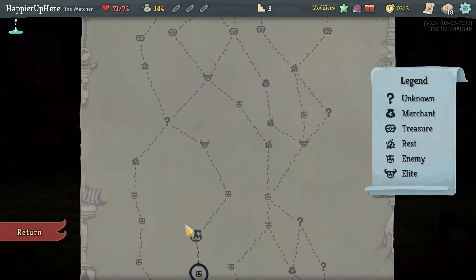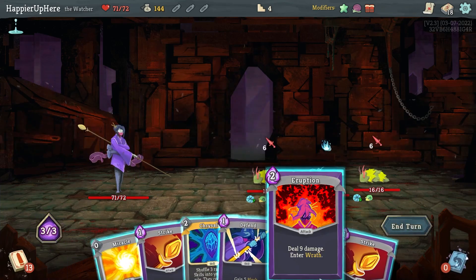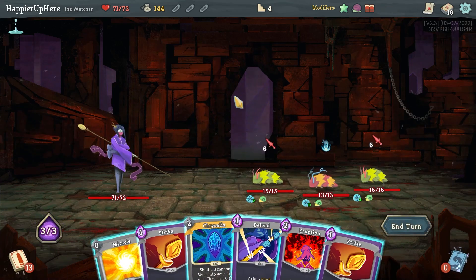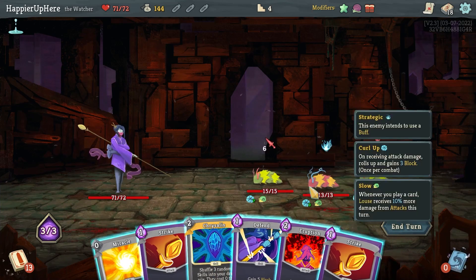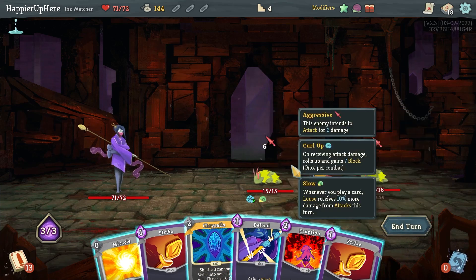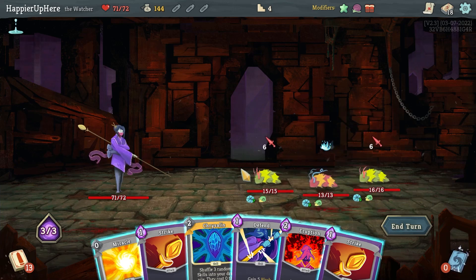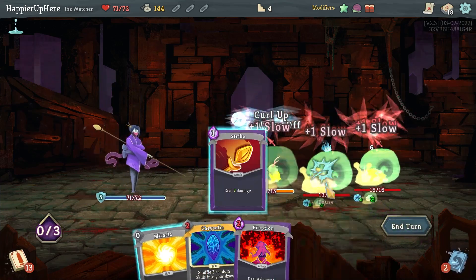Crescendo — if I pick up the Tranquility let's also pick up a Crescendo, although maybe I should try for more offensive cards in case I fight the Gremlin Nob. I'm trying to figure out — if I enter Wrath I might take too much damage. Strike would kill one Lice but not the other, and I'd still take 12 damage. Fine, let's just do Defend, then Strike and Strike.